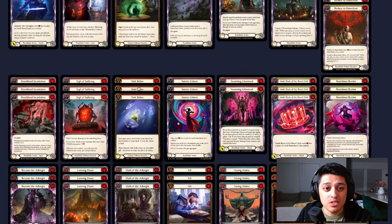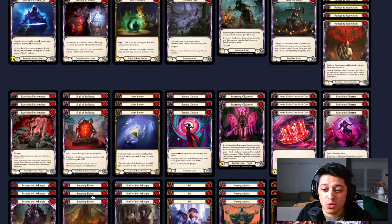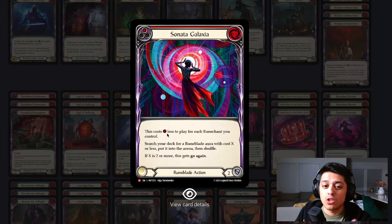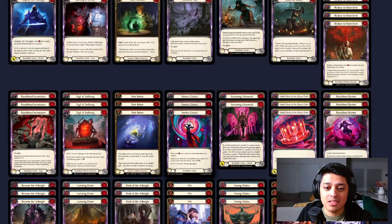Sonata Galaxia allows you to go grab your auras — Blessing of Occult, Runeblood Incantation, Runeblood Barrier, and of course Looming Doom. At the time, Blessing of Occult, Runeblood Barrier, and Looming Doom were really not seeing mainline play. This card has allowed those cards to make sense because we can fetch them at any point. You typically aren't going to pay for this out of hand — you want your resources to be in the form of Runechants. It's very simple to get up to six to nine Runechants by turn three, so you should rarely have to worry about paying for this.